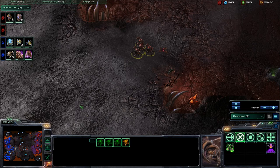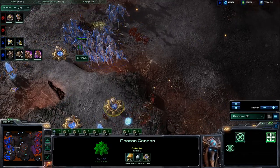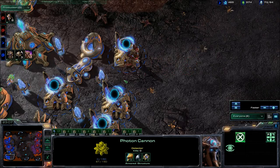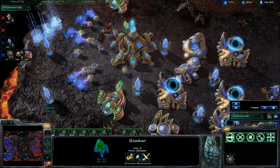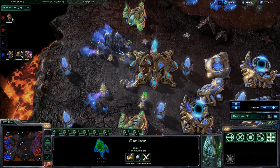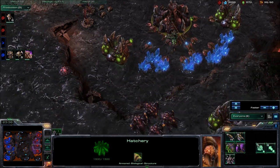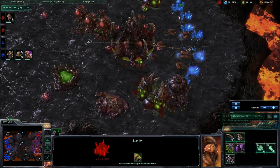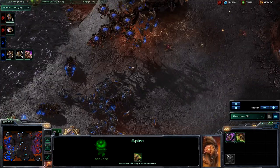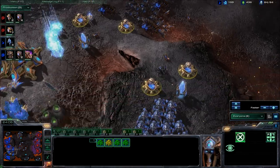That would have been a devastating loss if the Infestors had made it into the probe line and expelled their energy. Roaches will be kind of difficult to deal with, but the Stalkers out of NA will have no problem with them as long as the engagement is direct. The Mutas also trying to take out some Photon Cannons — that is going to be short-lived as the Stalkers prepare to get moving. NA is probably feeling the most intimidating army right now with these Stalkers. Warping in three more to take care of those Mutas. Back in the probe line doing damage — got to push him back.